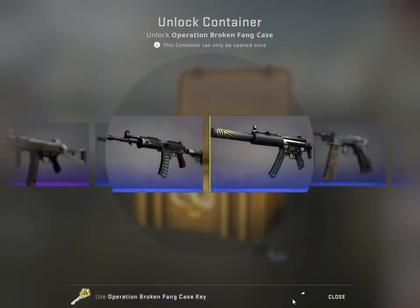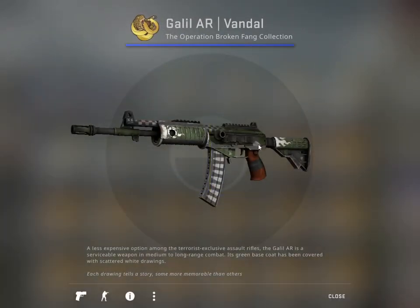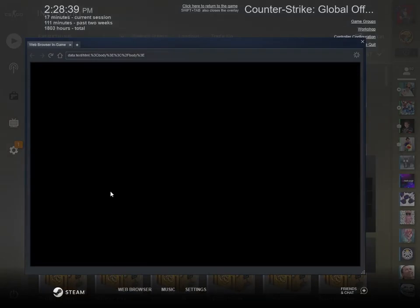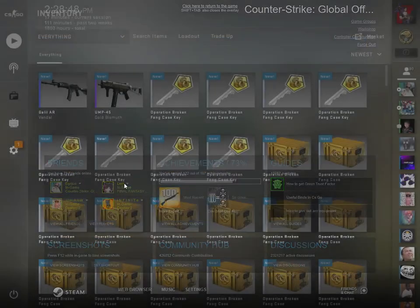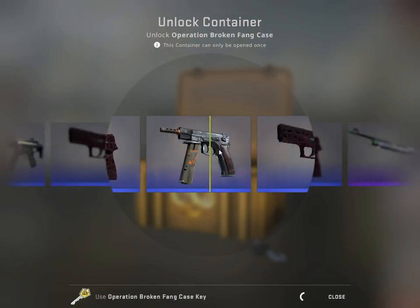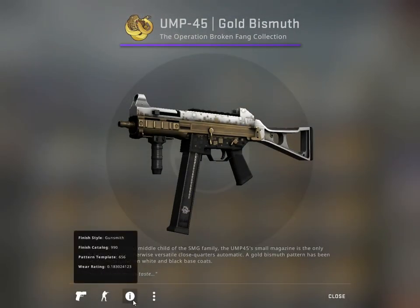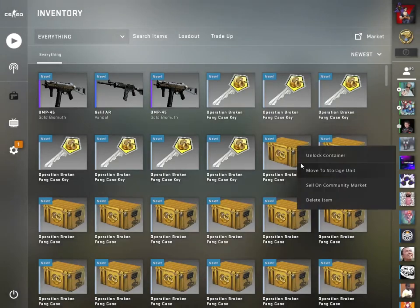Second case — come on. Even if it's just one way, I would be more than happy. Bundle, field tested — how much is this selling for? Around 69 cents — nice price but not the retail value. Third container — I just hope they didn't patch the luck or something. Still field tested. Not very impressive — never mind, let's move on.